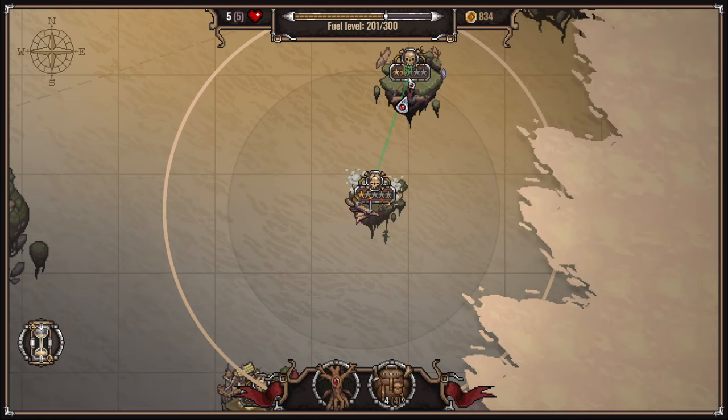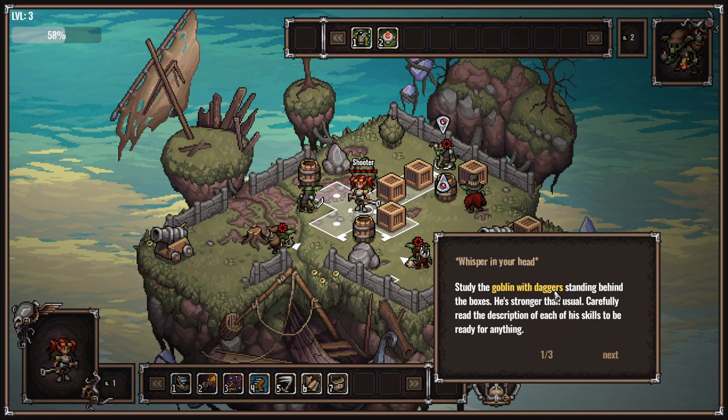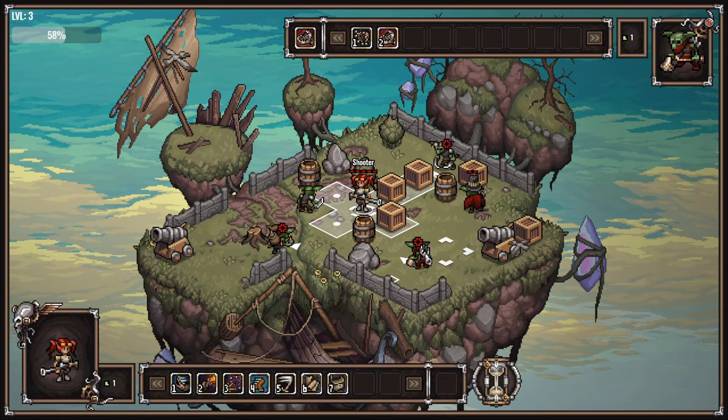Holy moly - we've got a bomber. Study the goblin with daggers - he's stronger than usual. Careful, read the description of each of his skills to be ready. There is also a new enemy on the island - goblin grenade. It throws mines and stun grenades. Mines are easy to dodge - you just need to watch out for its attack setups. Stun grenades weaken everyone who got hit by them. The only way I can get out of that is by moving all the way down here with my extra movement - or shoot him. Grenade is weak for now but will become stronger in the future. About to sneeze though.